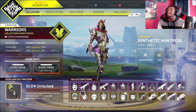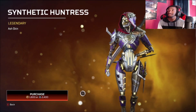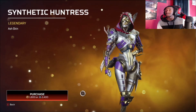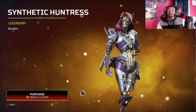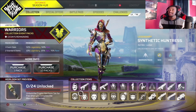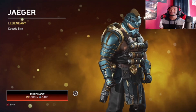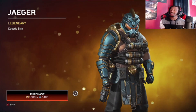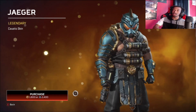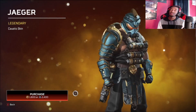Moving on next, we got Synthetic Huntress Ash — look at that face! Ash definitely has the most aggressive look so far, good lord. I'd probably pick that one up if I had the coins or crafting materials. And our last skin in the collection event is the Jaeger Caustic skin. He probably has the hardest one in my opinion. Granted I'm not a big fan of seeing bare-chest Caustic, but it's pretty cool — I like his arm sleeve, and his helmet is crazy. That's a cool Caustic skin, I'd definitely pay money for that one.